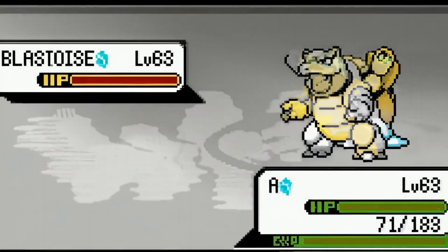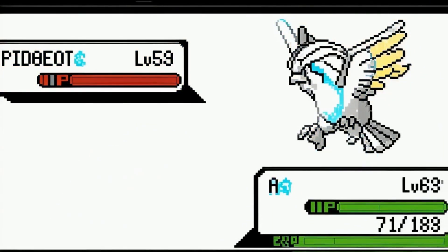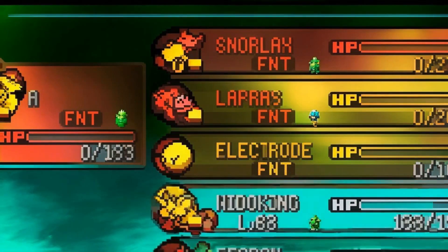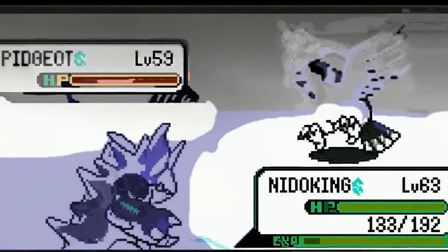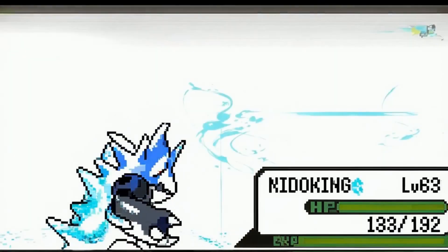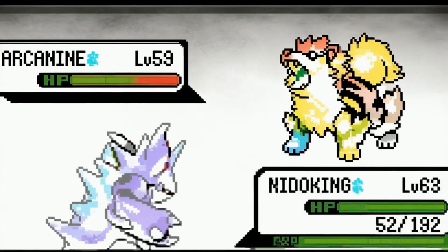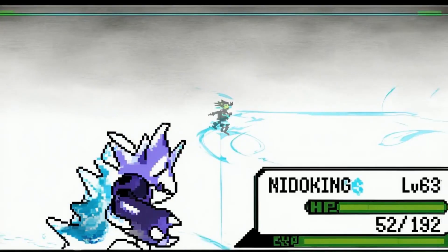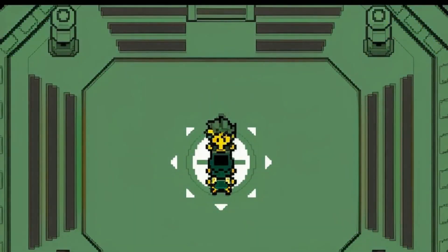Nuzlockes are harder than they look when you're not playing carefully. Charizard is sweeping up — rival brings in Pidgeot and uses a Full Restore, so I fly, though I should have surfed instead. I switch into Nidoking and use Surf. Surf has carried me this entire game. We use Earthquake on Alakazam, Surf again, then Arcanine. It's looking dangerous but I manage to win on 52 HP with one Pokemon left.